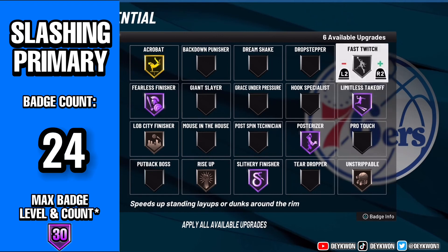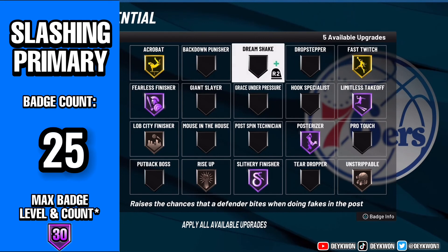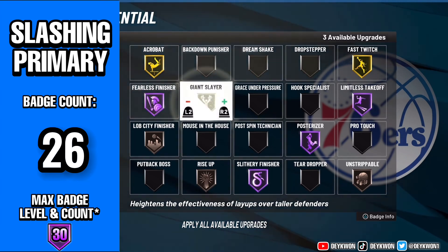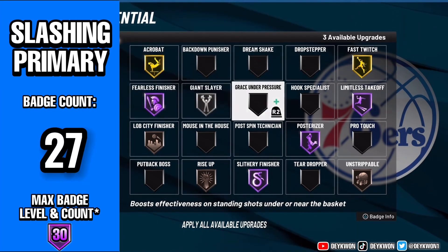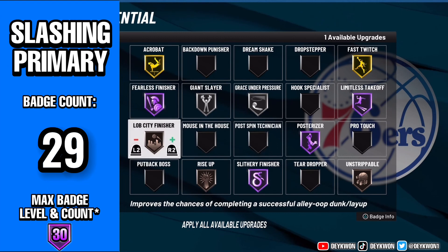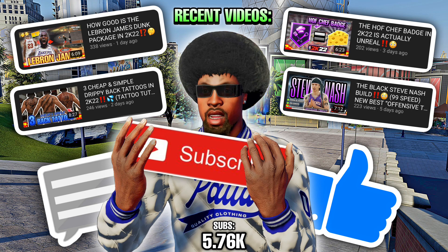Unstrippable is a good badge to have on at least Bronze — it's gonna help you against those dudes running the Ball Stripper badge. I tested it out a little bit on next gen and it was looking kind of weak, haven't tested it on current gen yet. We're getting to the end right here: Giant Slayer was kind of bad last year but if you have the extra badges go ahead and put it on to get bailed out in certain situations. Last but not least, Lob City and Grace Under Pressure. If you enjoyed the video make sure you like, comment, and subscribe.